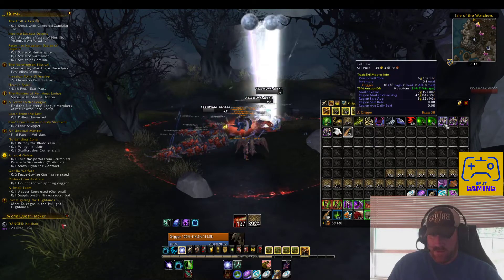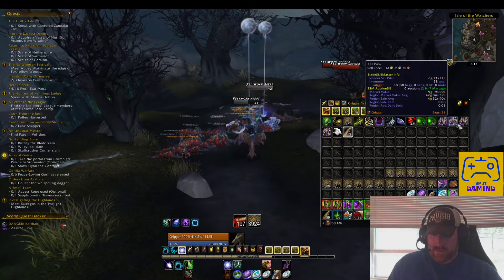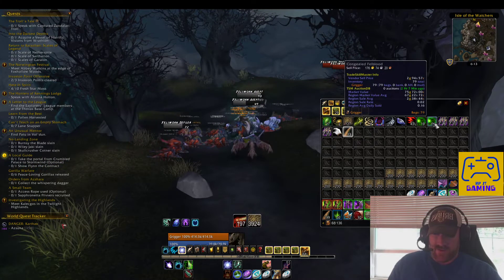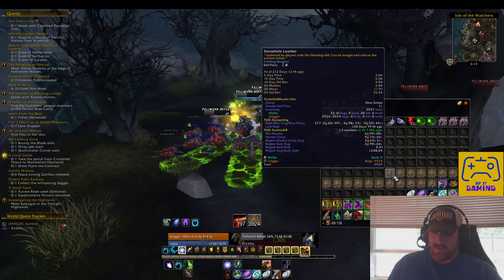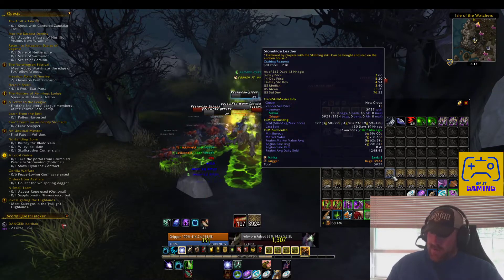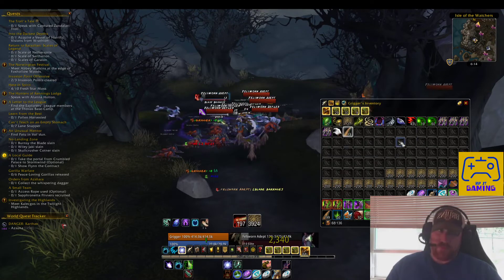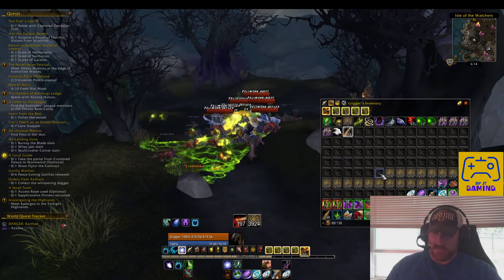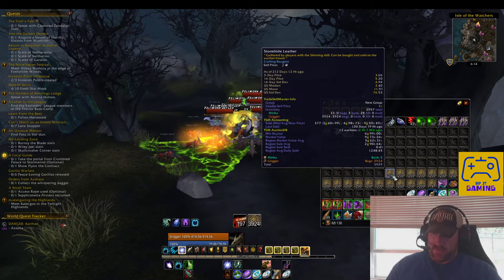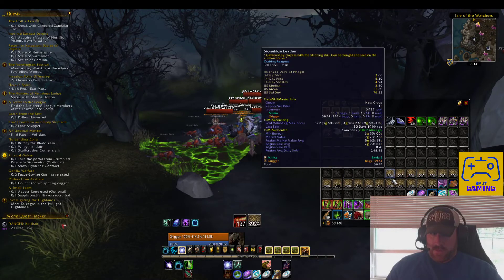You do get Congealed Fell Blood and Fell Paws here. A stack of 10 is 61 gold, a stack of 60 is 176 gold, which is crazy. If you're a skinner you can also get Stone Hide Leather going for about 7 gold a piece, which equates to about 1,400 gold. I made a previous video on crafting things using this — just make sure Stone Hide Leather on your server is valued appropriately before farming it.